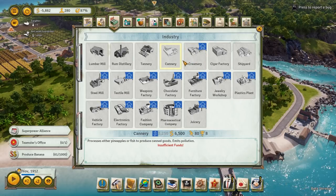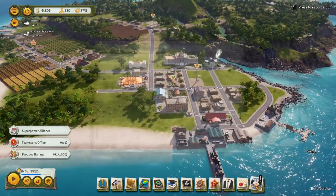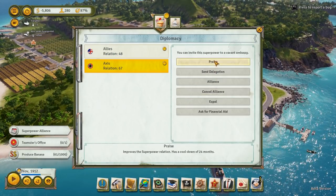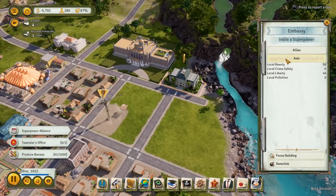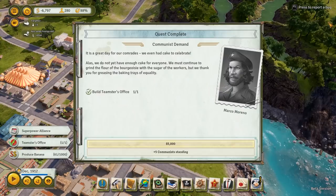The cannery blueprint. Is there anything else we unlocked? Oh, you can get a chocolate factory — that's cool. And for politics, the embassy is now up. Let's invite our buddies from the Axis Powers over here and go ahead and praise them. We could ask for an alliance already because we have a relation of 82, but let's hold on and see if they will offer us an alliance — that would be kind of interesting.